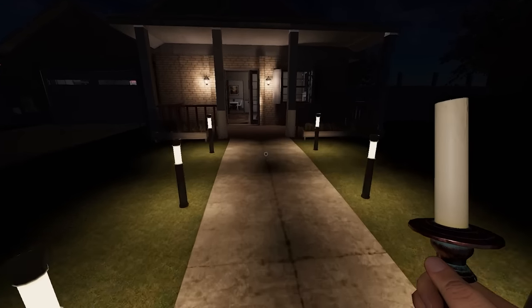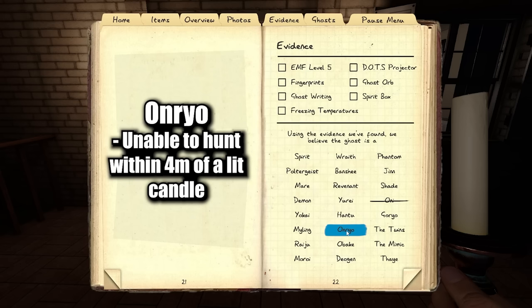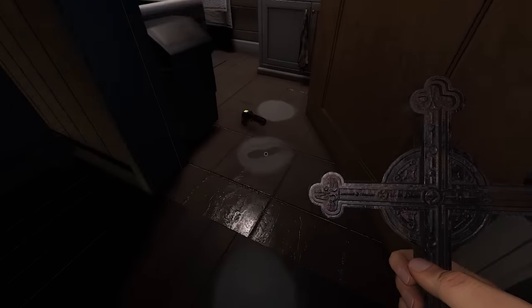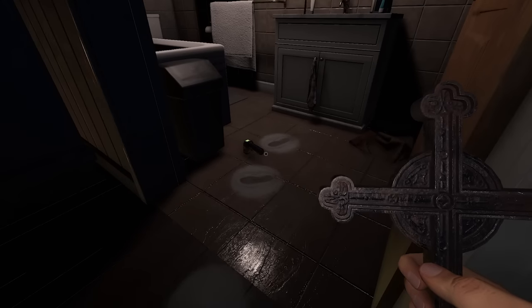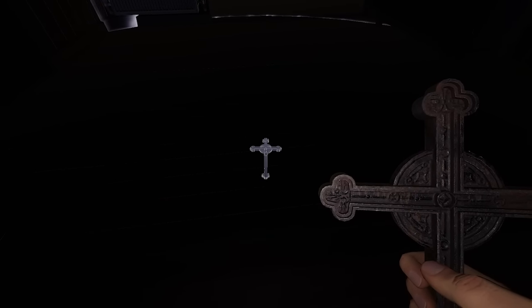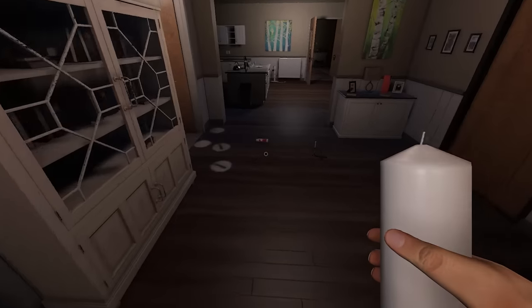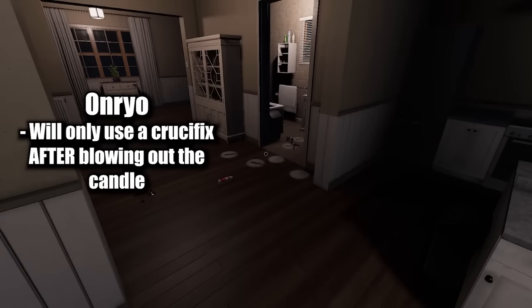Another ghost we can start setting up for is the Onryo. The way the Onryo works is that it hates candles — it cannot hunt within four meters of a lit candle. To test for an Onryo, go to the ghost room and put down crucifixes and candles. This ghost did step in the salt, so we can rule out Wraith. To test for an Onryo, I usually put crucifixes near the ghost room. You can press and hold F to see the radius of the crucifix while placing it, then put a candle on each crucifix. If the ghost ever uses a crucifix while the candle is still lit, we can rule out Onryo.